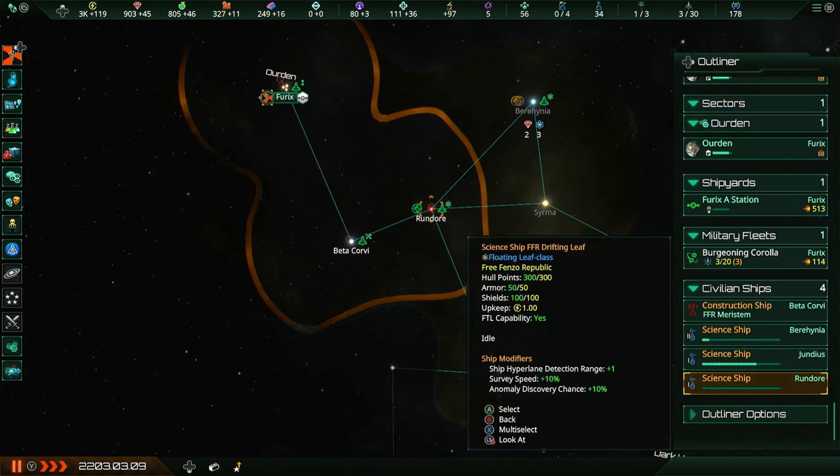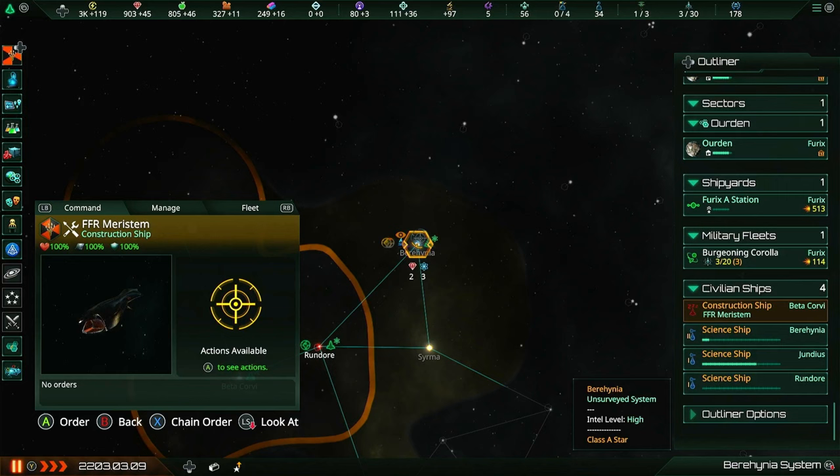As you start getting more and more scientists, generals, admirals, and other leaders, you're going to need to increase your unity production more and more - not only to pay their unity upkeep, but just to initially hire them in the first place. Alright, Petals of Burgundy, you're going to go and survey Sairama. And let's move this construction ship over into Biria Hynia.